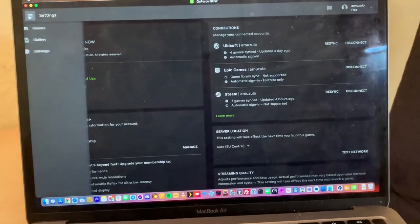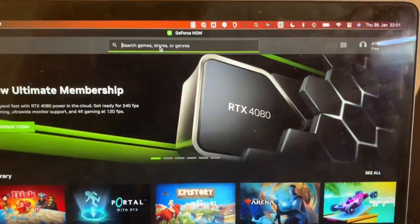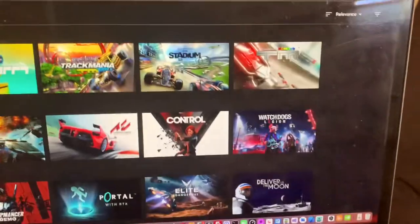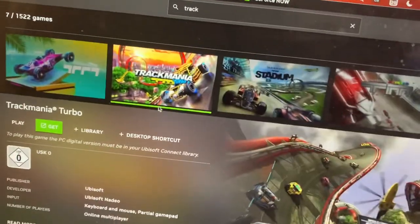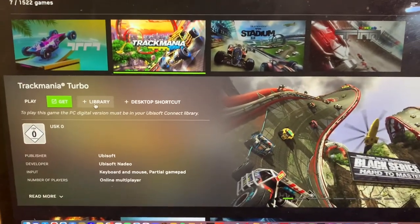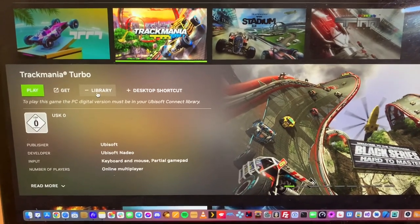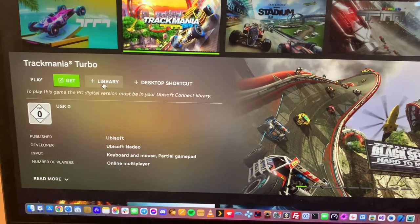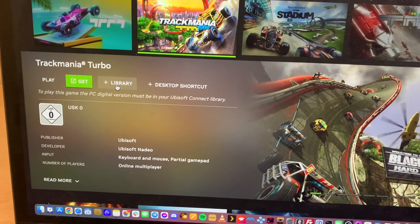For example, I would go to games, pick something like Trackmania — there's Trackmania Turbo — and I could just hit 'add to library.' Then if I have that in my library, I can play it. Sometimes it will say this is an Epic Games game or a Steam game, and you can choose which store you bought it in.